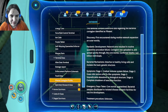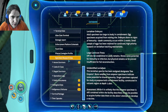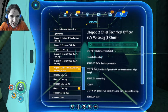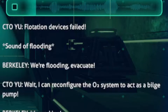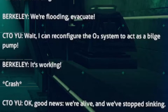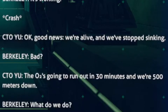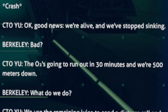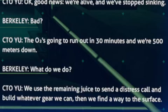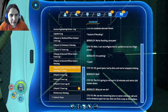Well, we're going to find that out. Aurora survivors — lifepod 2, chief technical officer, use voice lock, T plus two minutes. Flotation devices failed. We're flooding. Evacuate. Wait — I can reconfigure the O2 system to act as a bilge pump. It's working. Good news: we're alive and we've stopped sinking. Bad news: the oxygen's going to run out in 30 minutes and we're 500 meters down. What do we do? We'll have to use the remaining juice to send a distress call and build whatever gear we can, then find a way to the surface. So that's how lifepod 2 got sunk.